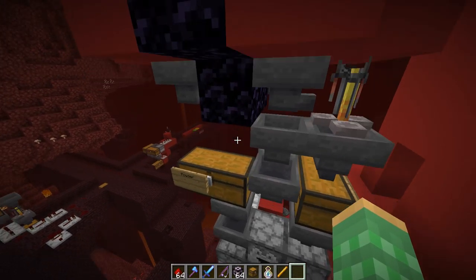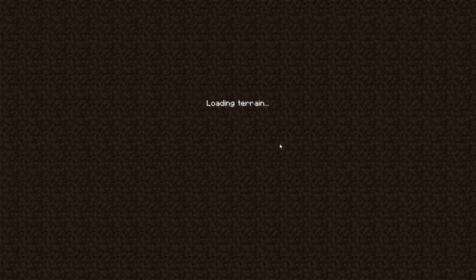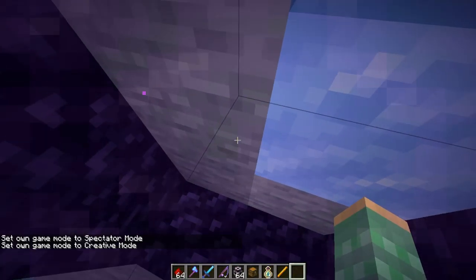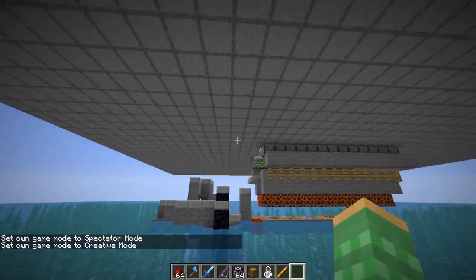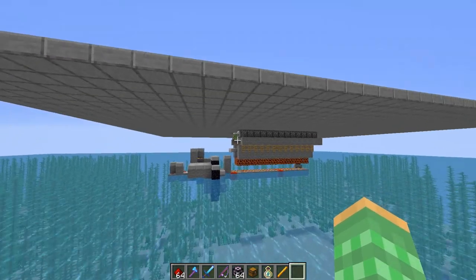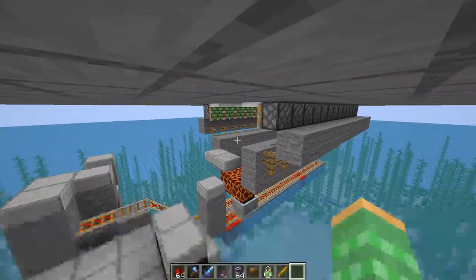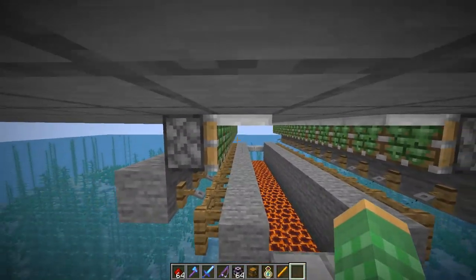We actually get the water bottles and gunpowder through this nether portal here. Going through it we are now in the overworld, where we have some farms. This is getting us the gunpowder as well as the water bottles. Down here we have a creeper farm using spawning platforms that allow creepers to spawn.